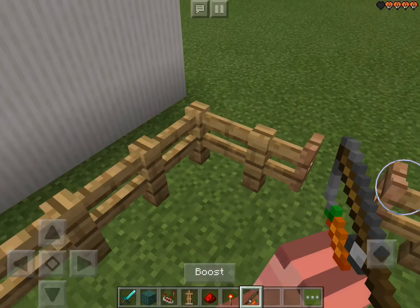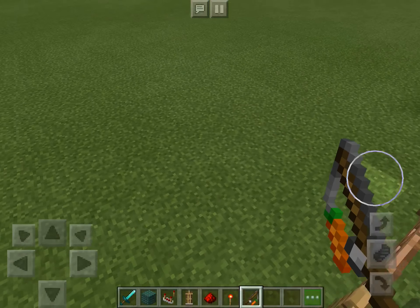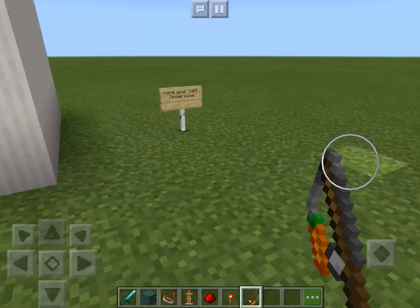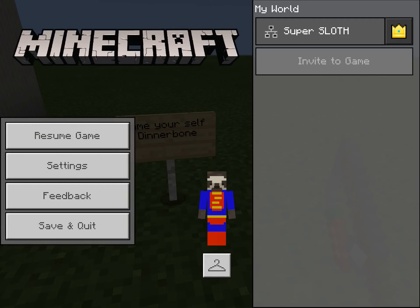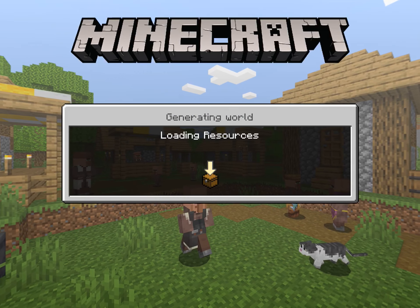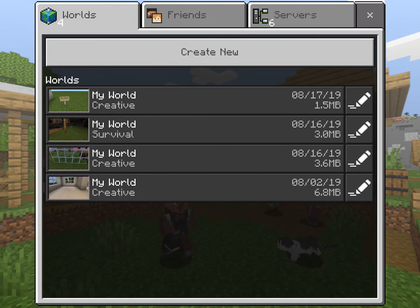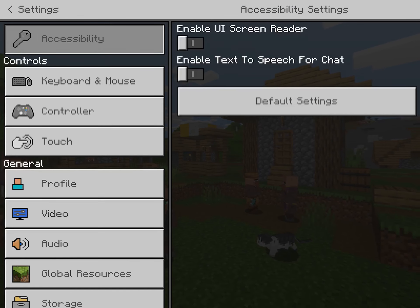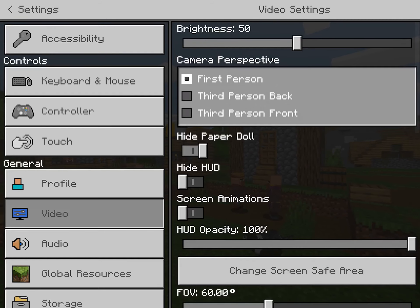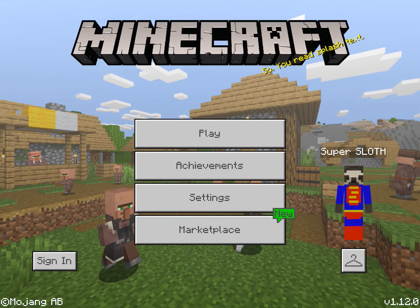So this one actually isn't a Minecraft Easter egg — I just thought it was pretty funny, so I'd add it in. And so here, this is the final one: name yourself Dinnerbone. When I found this at first, I didn't think it was possible. So press save and quit. Go to the title screen, press settings, and then go to video — I'm going to go to third person mode so I can see myself.